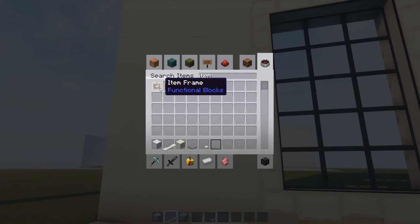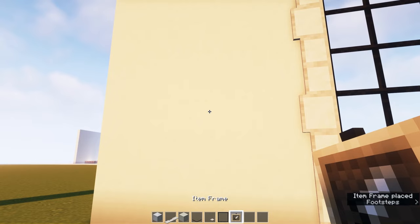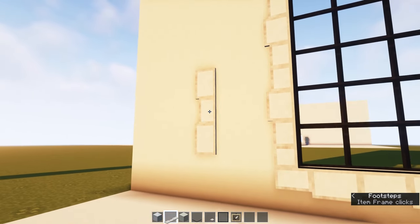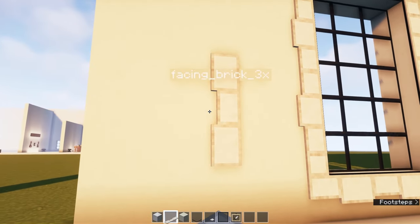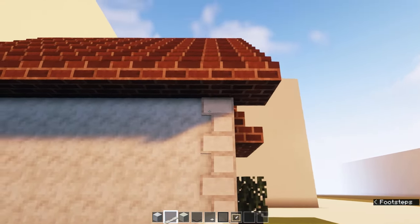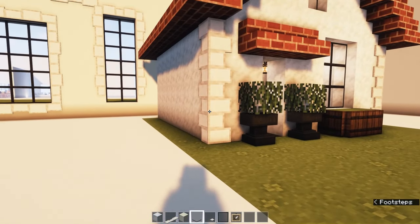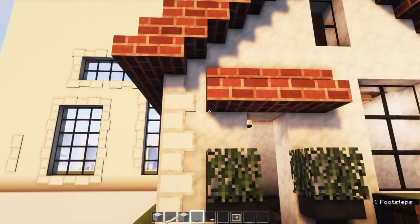Once you have the model, all you need to do is bring out an item frame — which can also be invisible using an invisible item frame resource pack linked in the description — place the model onto it, and there you go. You have a cornerstone at the corner of a building. It's very aesthetically pleasing and perfect for classic builds.